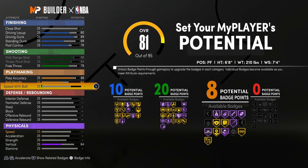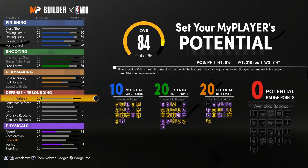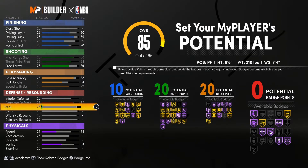For playmaking, pass accuracy we're going to go with 88. Ball handle we're going to go with a 64, and then for the speed with ball we're going to go with a 79. I know you're thinking ball handle at 64 — yeah, this build can't really dribble — but you do get a lot of playmaking badges and you'll still be able to pass. With a 64 you won't be out there saucing nobody up, but you also will not be a bad dribbler.